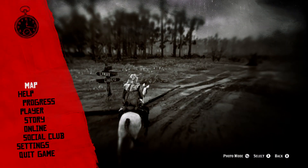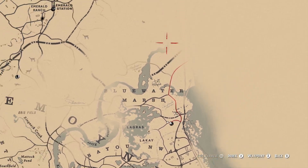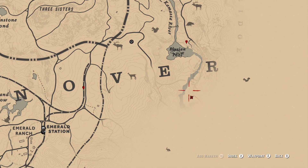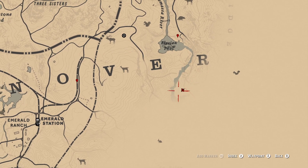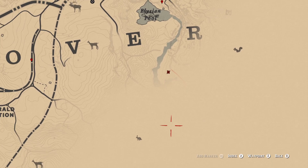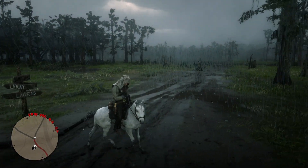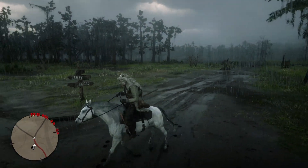So, first of all, where it's going to be at. You want to go up here northeast to Emerald Ranch, Ellison Pool, right a little south of it — right down here is where y'all want to go. Let's head up there and I'll explain the rest when we get to Ellison, where the Legendary Beaver is.